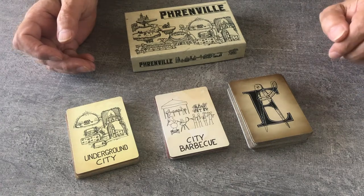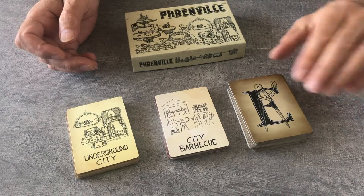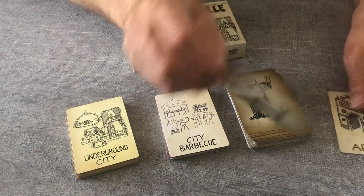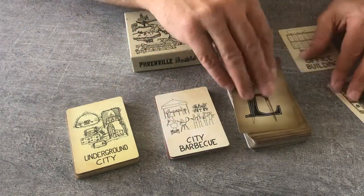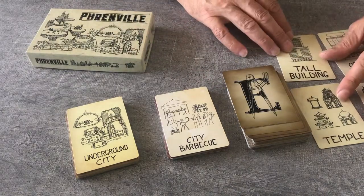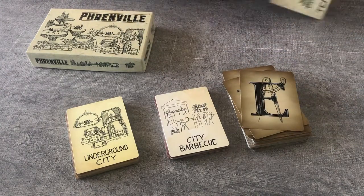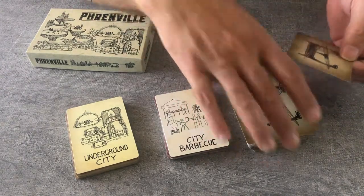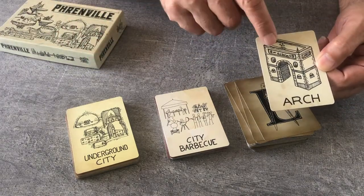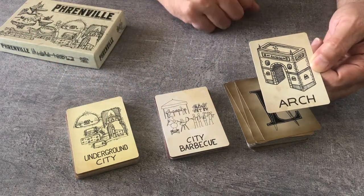You can play in different ways. The first way: all of the players pick a card in turn, everybody has a different card, and everybody draws a completely different city. The second way is that you pick one card and everybody draws that building in the style and with the feature they picked at the beginning.